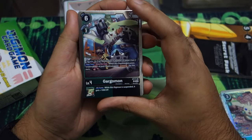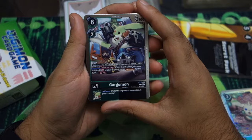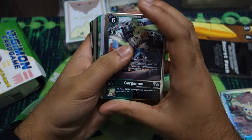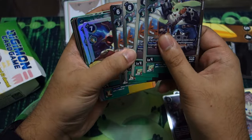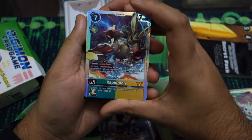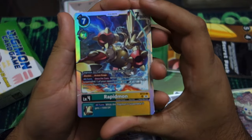Then we have Gargomon, which is just more Alliance support. When it gets suspended, you can give one Digimon Jamming so you can get those security checks early on — quite nice. Got four of those, lovely.